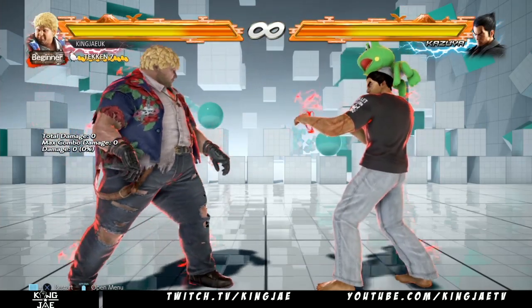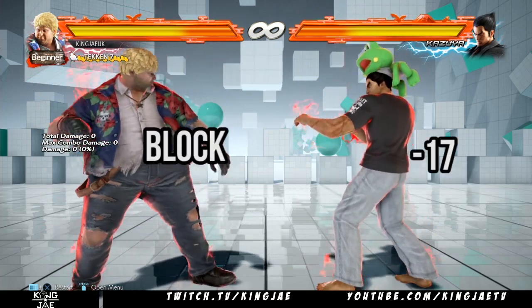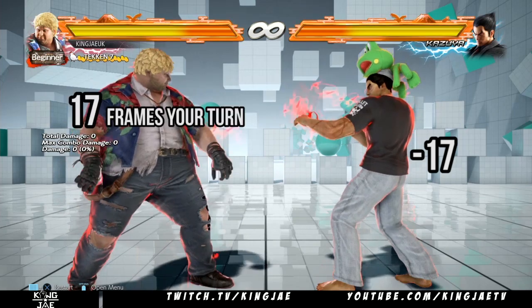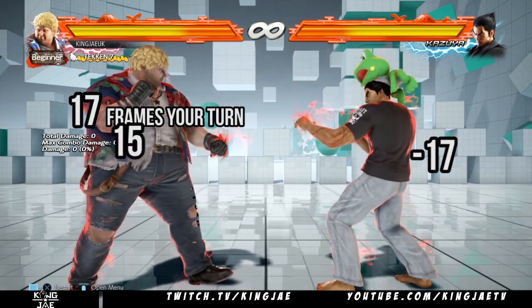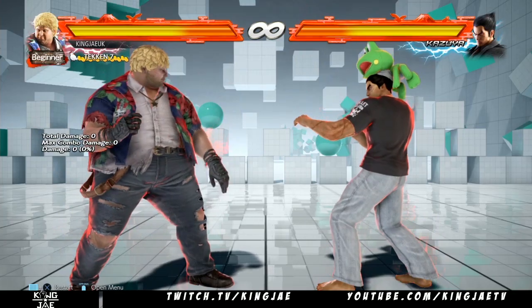If Kazuya does 1,1,2 and I block it, he will be minus 17. That means I could do any move under 17 frames. Bob has a 15-frame punisher, so what does that mean? I'm here to teach you about frames.